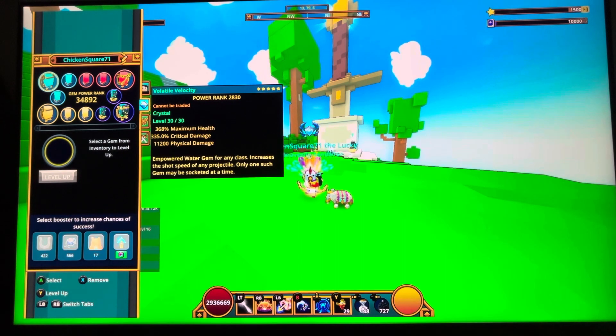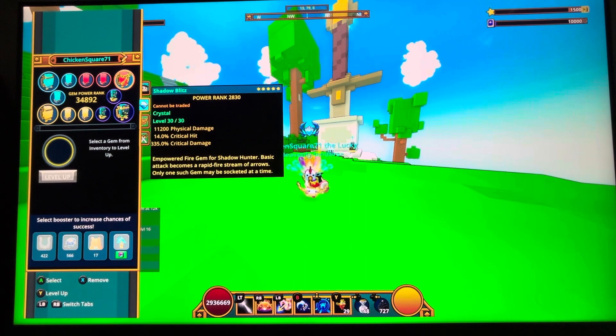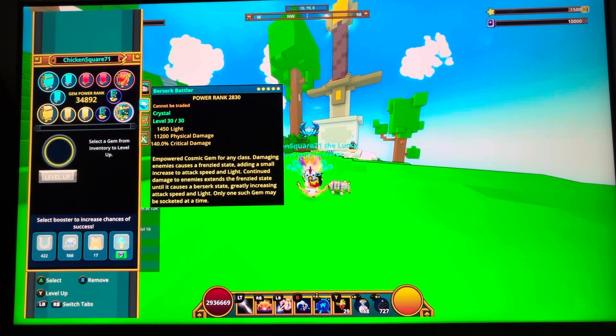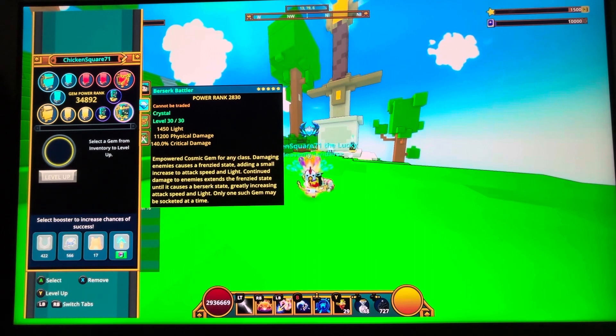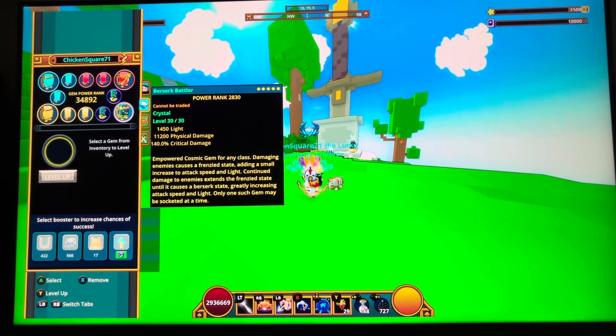These are all my gems: Volatile Velocity, Spirit Search, Berserk, and my class gem — all fully maxed and fully augmented. You could use Vamp for Shadow Hunter; it gives you a movement speed boost, but that's more if you want to grind and don't want the extra light bonus you get with Berserk, since Berserk boosts your speed and light.